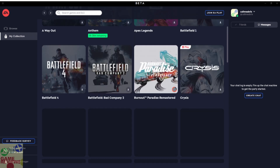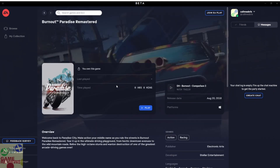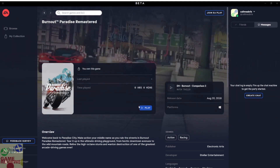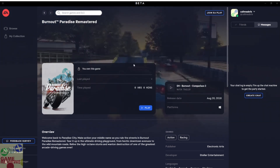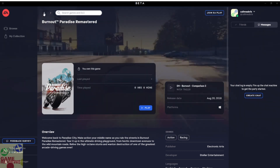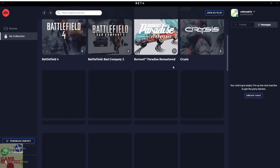As you can see, Burnout Paradise — I've downloaded and installed this game through this launcher. I don't know why it is showing zero hours and zero minutes of playtime, although I've spent a lot of time in this game. You can click play to get it started and see the various requirements. It's a nice interface, pretty much good compared to Origin — in Origin it shows a black sidebar that pops up from the right side, which is not clean. The new interface is much more sleek and unique.